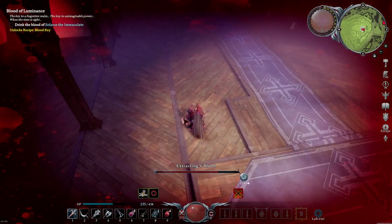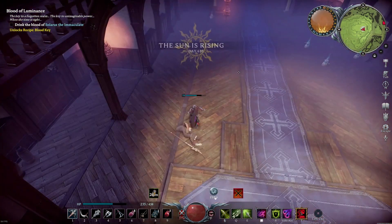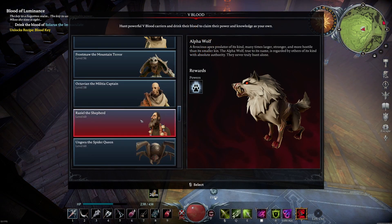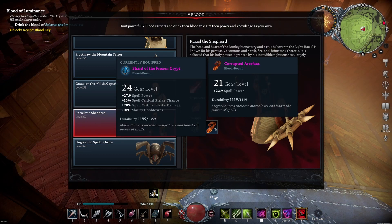After defeating him, you unlock some crucial things: starting with the crimson beam, a new ultimate ability that does exactly the same as he did, and then the Atenaeum silver resistance potion and the corrupted artifact.